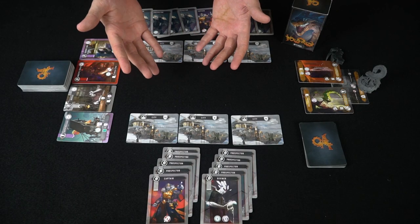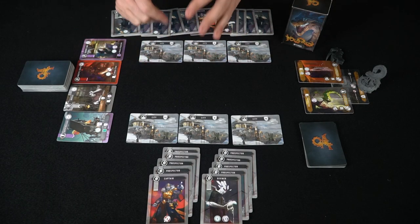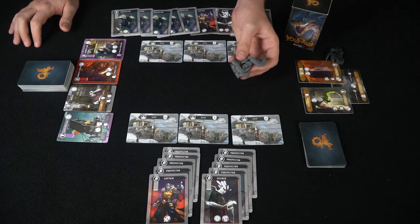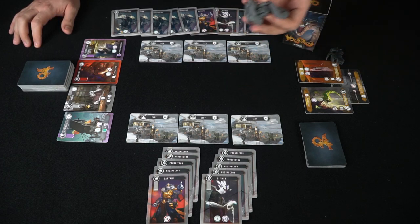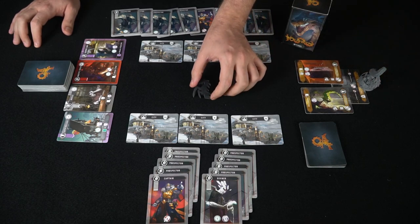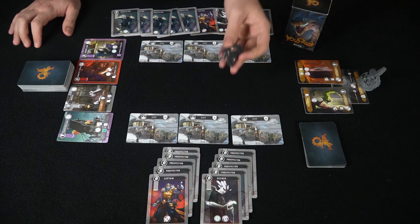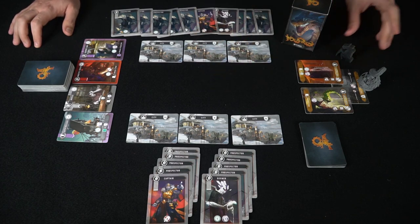Here we have Valfyrion and all of the components in the game, along with this 3D miniature, which I'm sure there's a way you'll be able to get in the campaign, and it is gorgeous. There is also this little piece that could be used as Valfyrion for a basic pledge, and this works just as well — it's actually really nice.